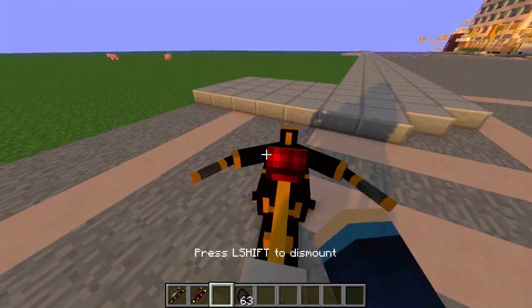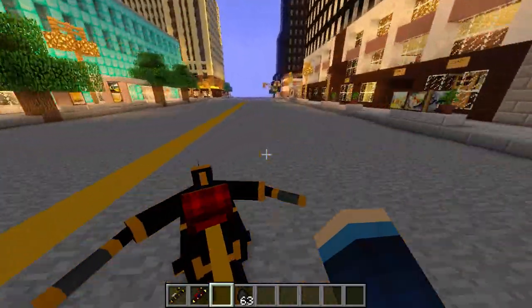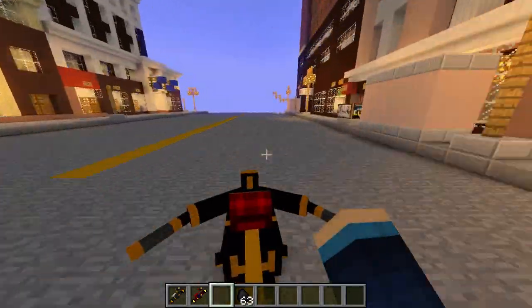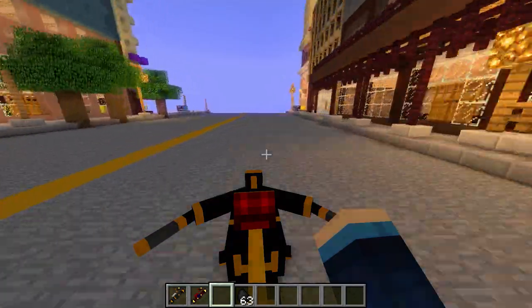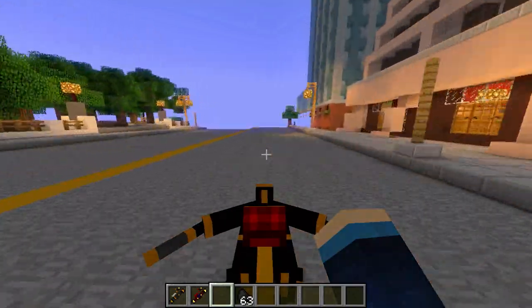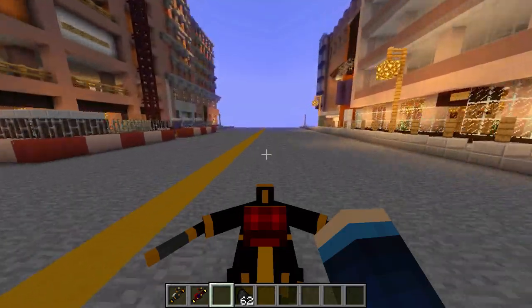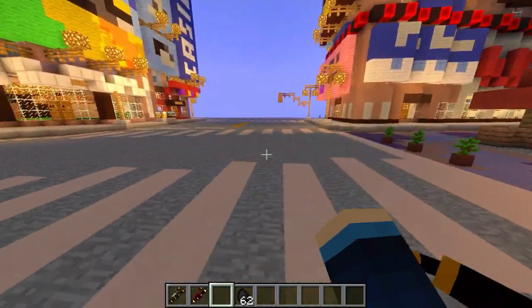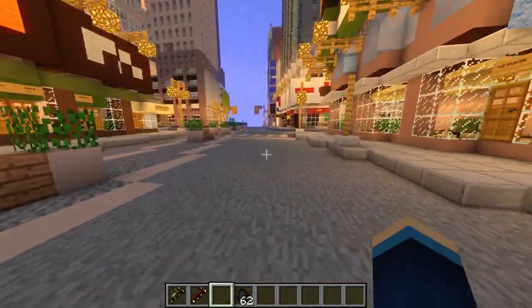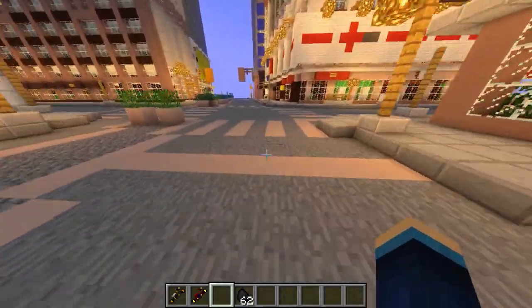I'm going to hop on the Black Widow and go in a straight line, because that's what it does best. This bike goes about 30 blocks per second — the chunks aren't loading quick enough, I can't even see the tower blocks. Now let's try turning a corner — I know this is going to be difficult. And my bike's just gone. As you can see, if you turn too quickly your bike just disappears.